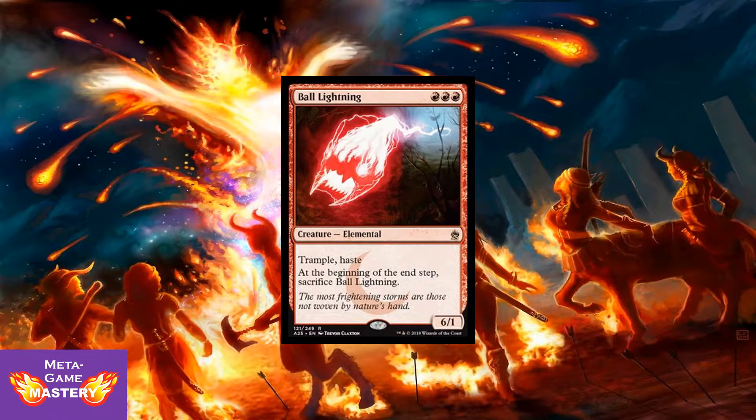Here we have Ball Lightning — the OG 3-drop burn spell. Red, red, red for a 6/1 elemental with trample and haste. At the beginning of your end step, sacrifice Ball Lightning. He's so efficient, so brutal — he hits the board and just smashes through your opponent's defenses. You've got to love this card.